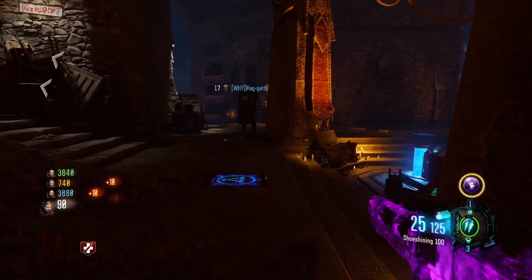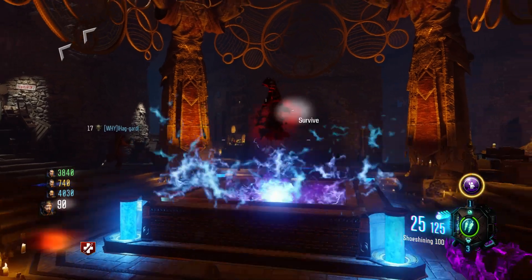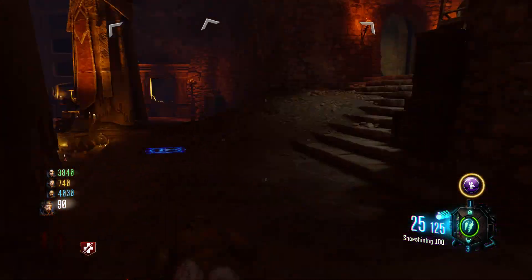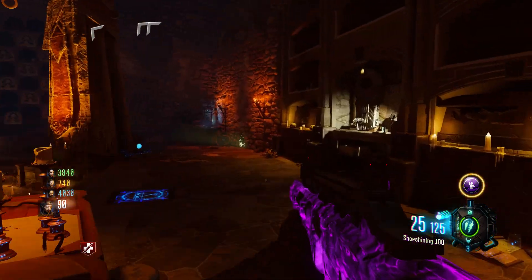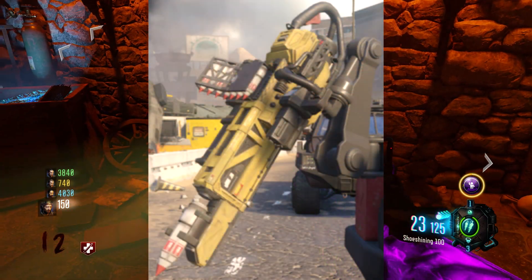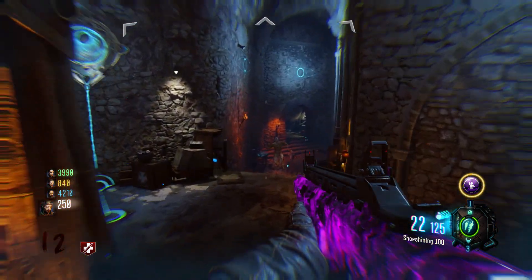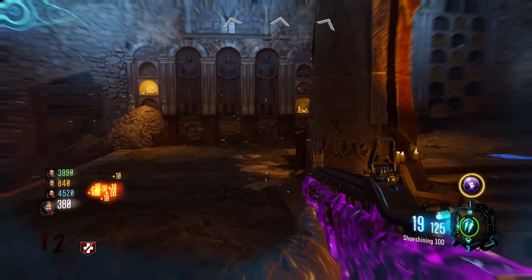So quickly let's talk about the hero weapon — this is what it's referred to in the code. Essentially this will be some kind of weapon that you need to complete a small easter egg to obtain, just like the DG-4s within the Revelations and the Annihilator within The Giant. This specialist weapon is going to be the spike launcher from the campaign. It's essentially like a grenade launcher — it launches spikes at enemies and then detonates with a massive explosion, and this will be that so-called specialist easter egg weapon within the game.